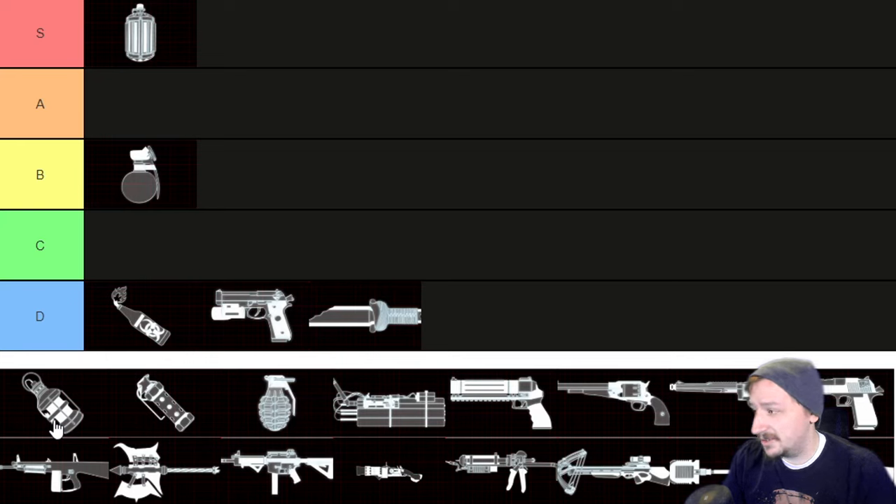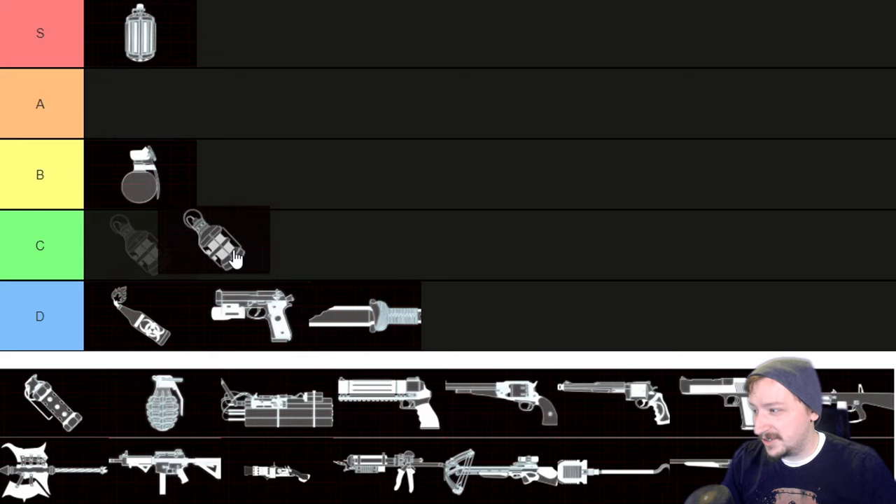Then we have nail bombs, which did get better recently — they have a high chance of stun and can do okay damage towards small enemies. They also have a big explosion radius, which means you can't hurt yourself with them, but they usually don't hurt as much as other grenades. The main problem though is that we also got flashbangs, and I don't really find myself taking nail bombs over flashbangs with Survivalist. I'm going to put this one into C tier simply because we have the option of flashbangs.